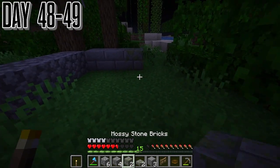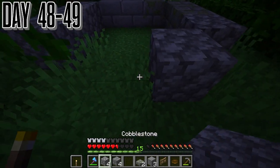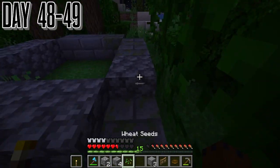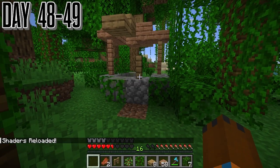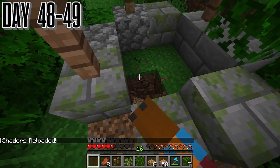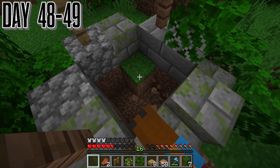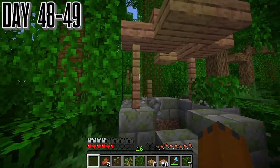My first idea was a well. We immediately went towards that, got the shape out, went to a creative world, and got it all together. It does look broken — we actually have a slab right there so we can get in and out of it super easy. It's probably going to be bubble columns going up and down just so we can get in and out.